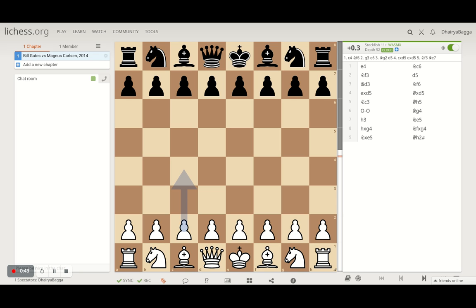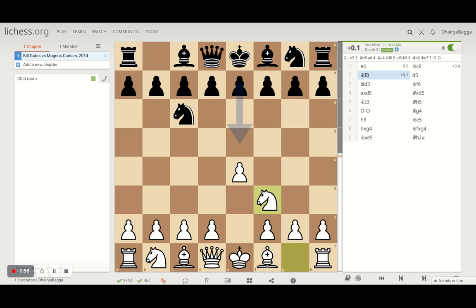Let's start off with this interesting game where Bill Gates started with e4 — probably the best move to start off with, a good opening. And Magnus responds with knight to c6, the Nimzovich defense. Bill Gates responds with knight to f3, developing his pieces.